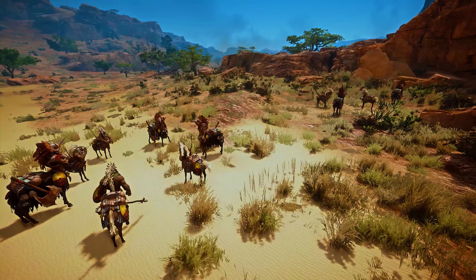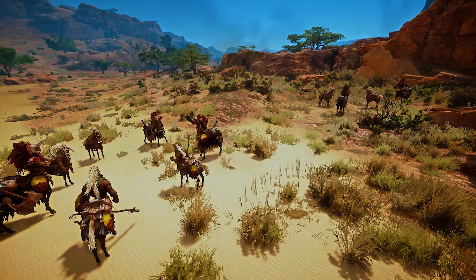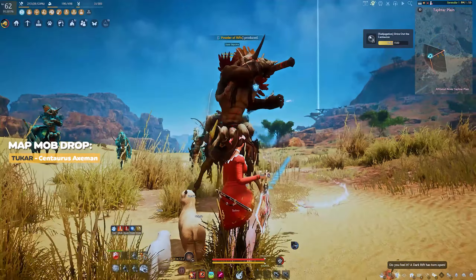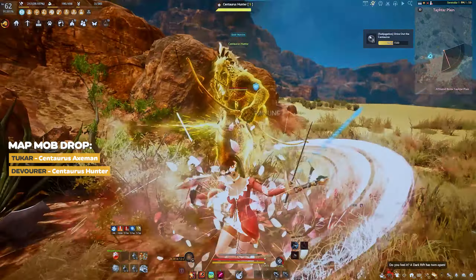The Archaeologist Matt. You can find the Road's Sulphur Mine map piece at Teptar Plain, more commonly known as Centaurs in the Madea region. The Lava Tukar piece will be dropped by the Centaurus Axeman, while the Devourer piece will be dropped by the Centaurus Hunter.